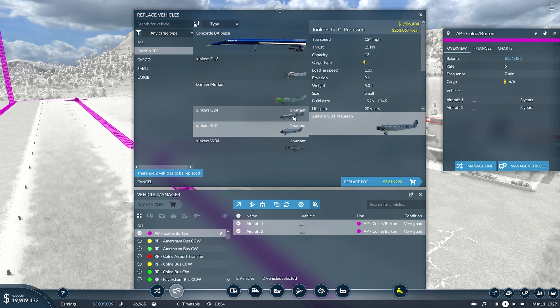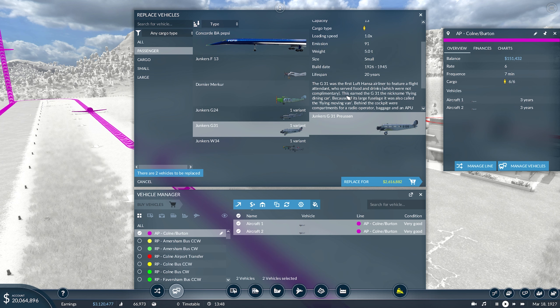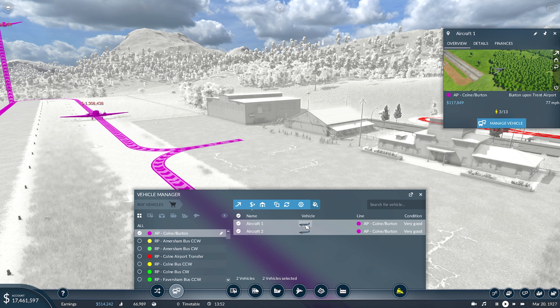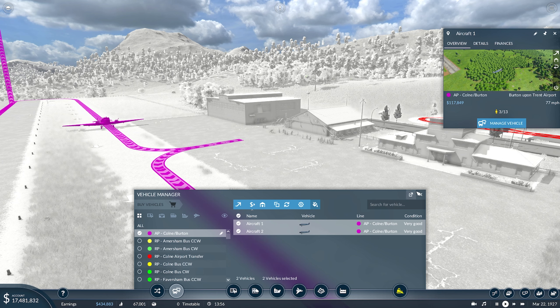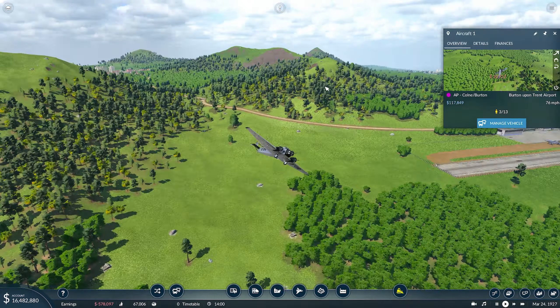We've also got 13 at 124. Those two look very similar — we've got the D-1310. The Junkers 31 was the Lufthansa Airlines aircraft and was the first one to have a flight attendant, which I like the idea of. So let's swap them for those, and we can say we've got some flight attendants on board. We're going to end up having a fair few more aircraft, so please drop some ideas for aircraft names down in the comments.